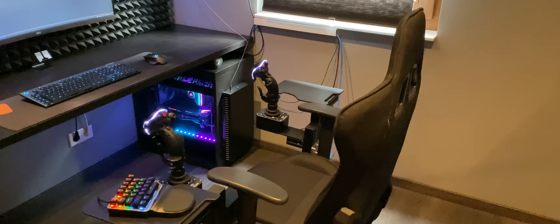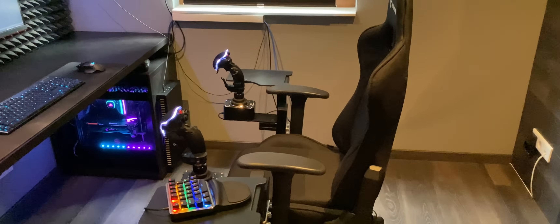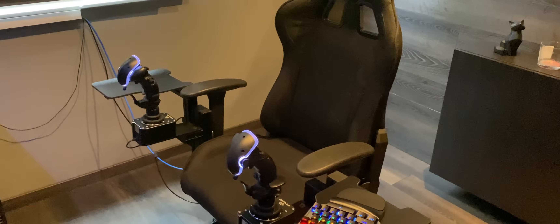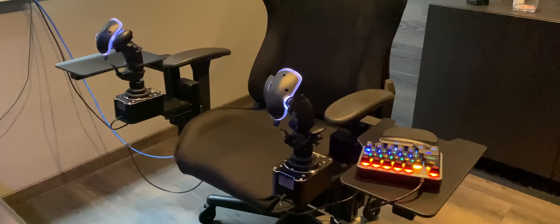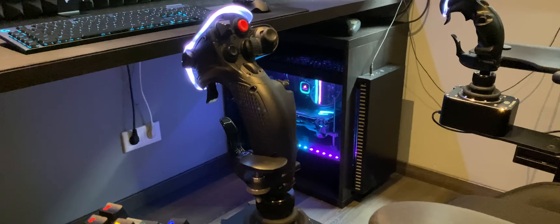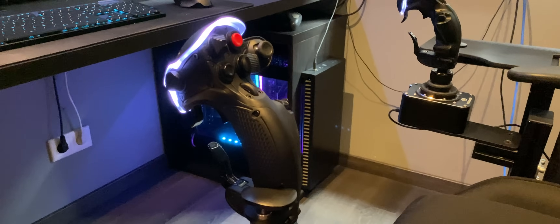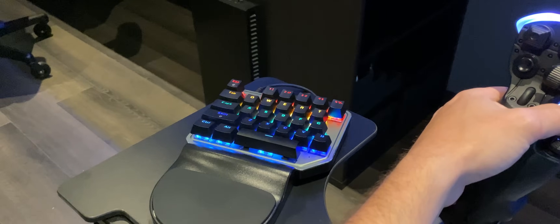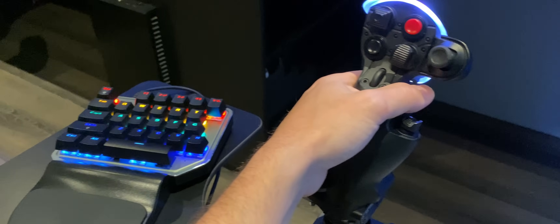I'm receiving a ton of questions related to my input setup and how I do the kick-ass flying and steady camera shots. So here's a quick look at my dual stick setup and how this all translates in-game. I'm flying with two Virpil Constellation Alphas. Originally I purchased these for Elite Dangerous Odyssey just before it came out, and they're seeing most of their usage right now here in Star Citizen.